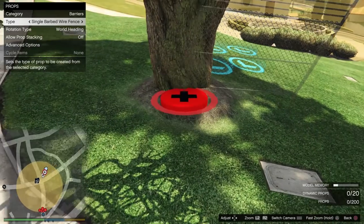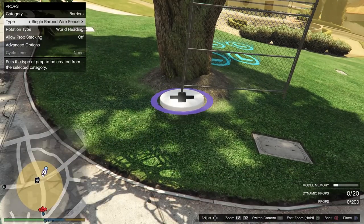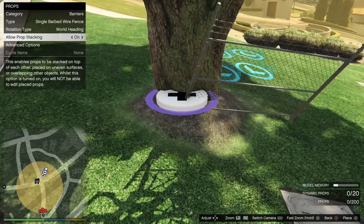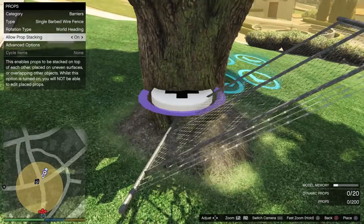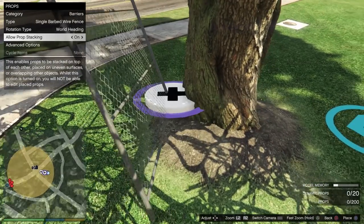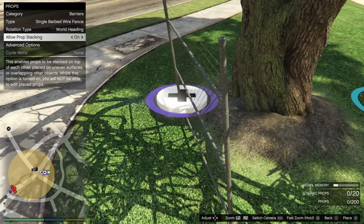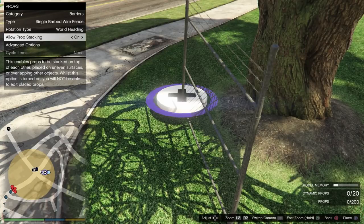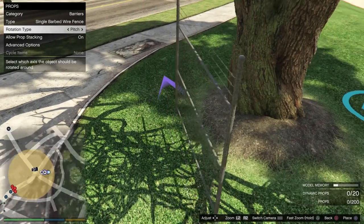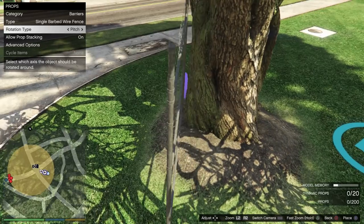You want it set up similar to how I have it. You can change the rotation type — first turn on prop stacking so you can put them in the tree. You want it as close as possible to the tree, so get it at the right angle. Go straight first, then change the rotation type. Here you can change how it rotates — go right here so it doesn't rotate anymore. You want it as close as possible to the tree.